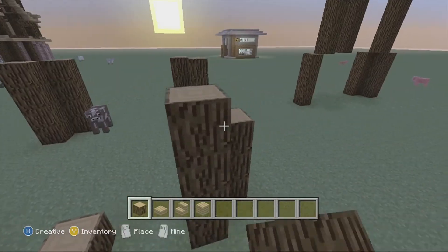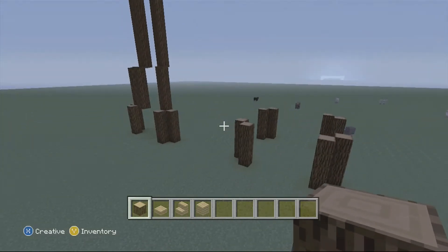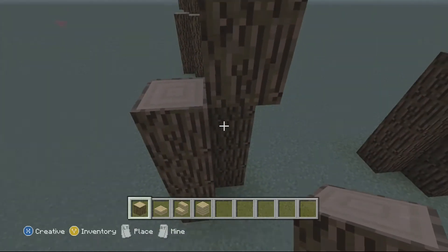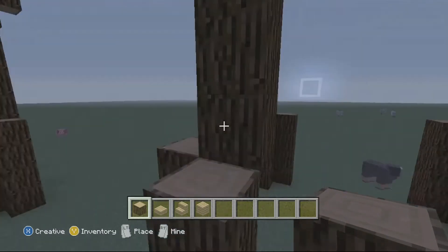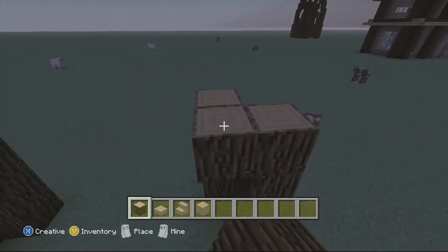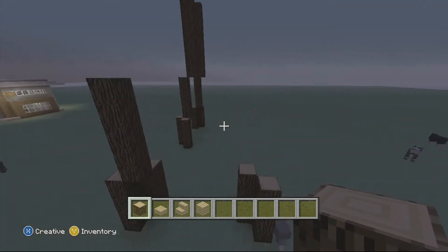I kind of have a cheat sheet right here so I know how to do it — if you see me looking at that, now you know why. The next thing we do is get right in the corner of the double pillars on the inside. This is the base, and we're going to go up — I'd say five blocks. It's a bit longer than usual, but lighthouses are supposed to be really tall so they can help people see in the dark.